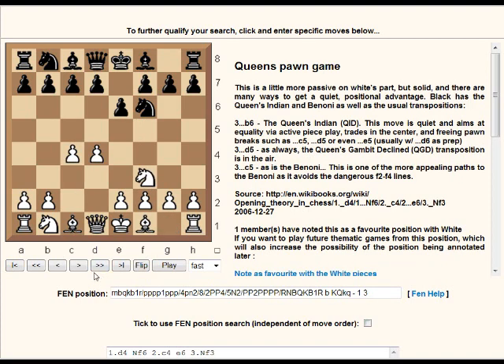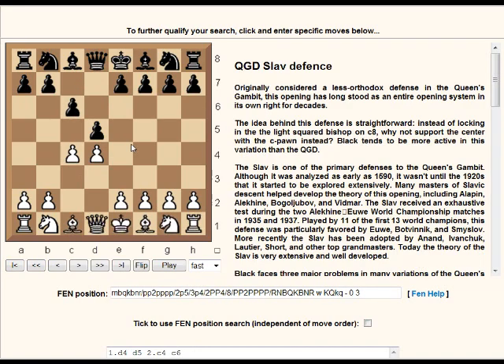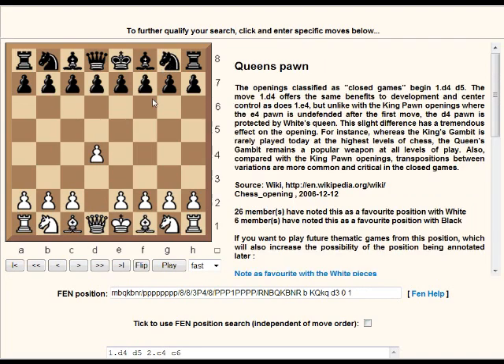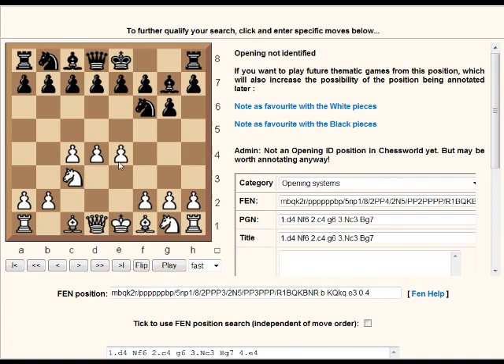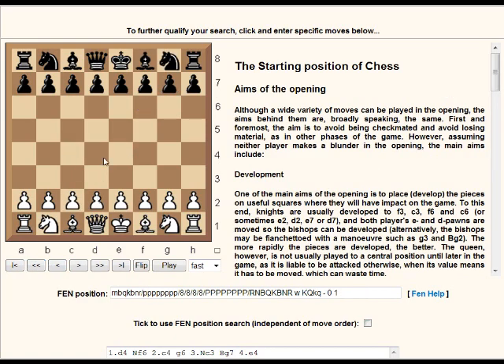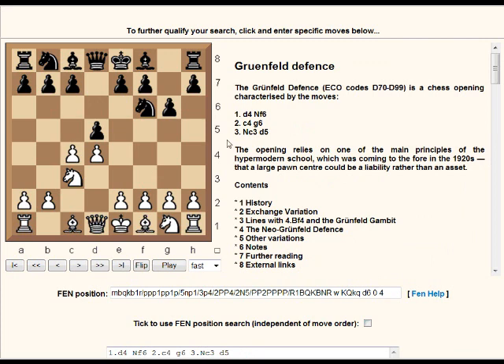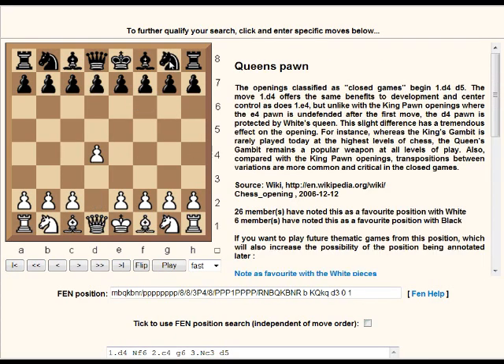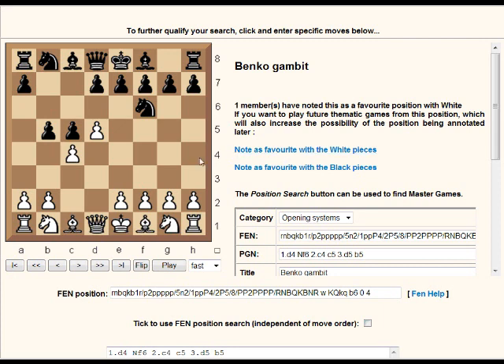The Slav is very popular at the moment. The King's Indian has gone a bit out of favor, but some 2700 players like Radjabov still play the King's Indian Defense. The Grünfeld is not as popular as it once was but players like Gelfand play it - if you have 2700+ exponents playing an opening it's viable. I'm not sure the Benko Gambit is played that much at a very high level anymore, because computers have made such gambits more risky - white can play solidly following a beaten theoretical path.